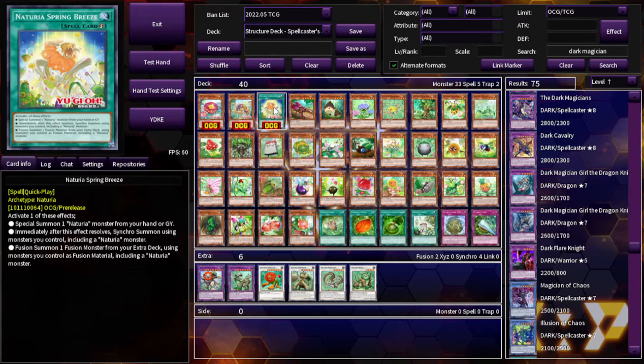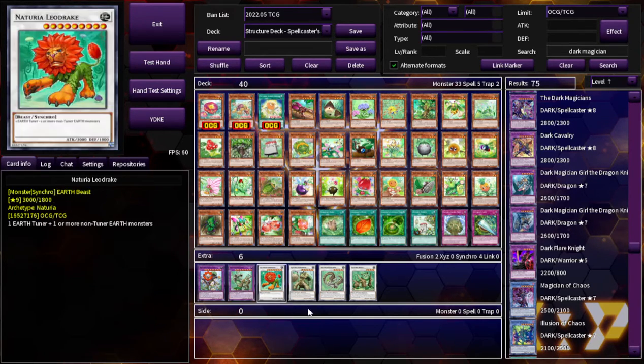This is Naturia Spring Breeze. Activate one of these effects: special summon a Naturia monster from your hand or graveyard, then immediately after synchro summon using monsters you control including a Naturia monster; or fusion summon a fusion monster from your extra deck using monsters you control as fusion material including a Naturia monster. I almost wish you could banish from the graveyard for fusion material because it would be really cool, since there are two specific fusion monsters.